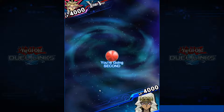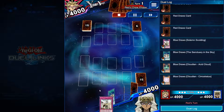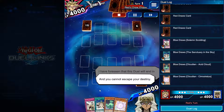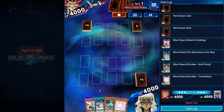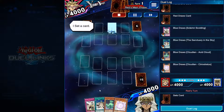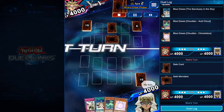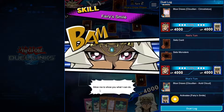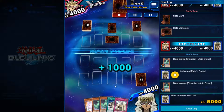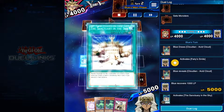So this first match is against Yami Yugi. I don't remember all of these off by heart, but we open up quite well. All these are wins, but it's important to recognize what the deck looks like when it's winning and what it needs to do. We have the Scolding, we have Sanctuary in the Sky, we have Acid Cloud, and Cirrostratus.